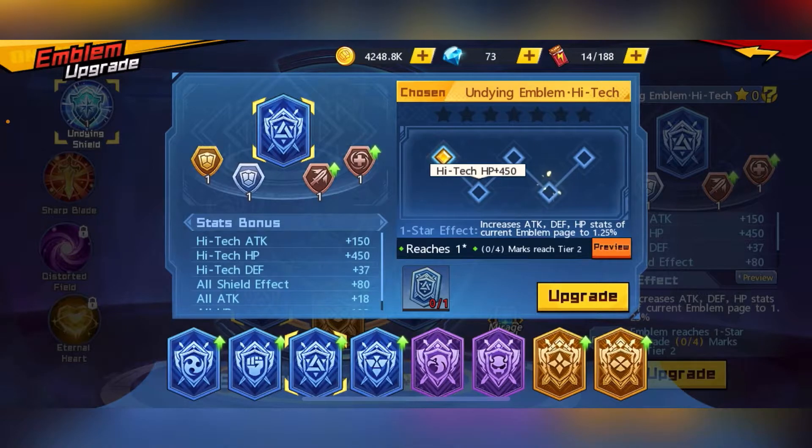Once you get a duplicate, you can choose to upgrade it, and this upgrade will provide you one stat point. Once you collect five stat points, you can actually increase the star level using a rainbow stone.